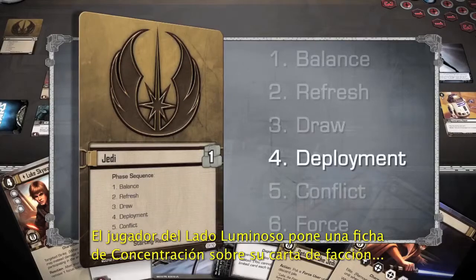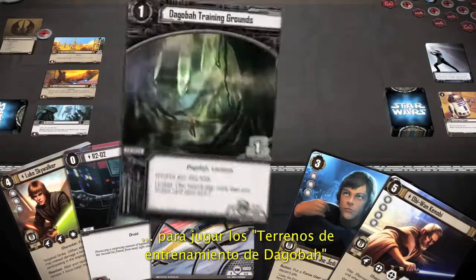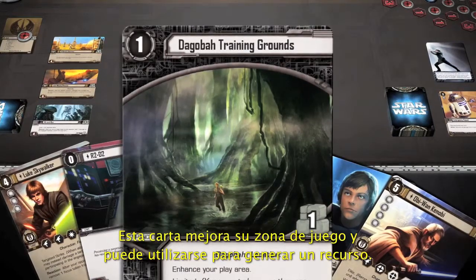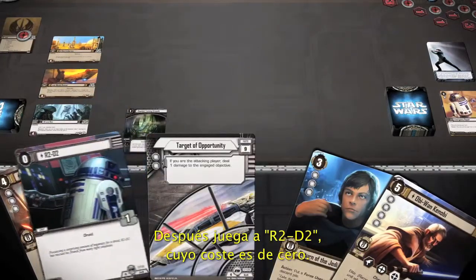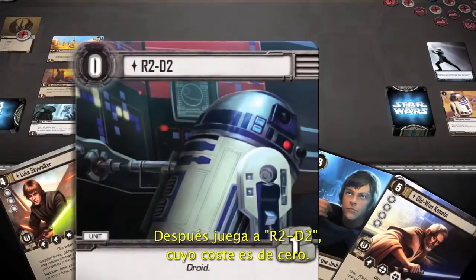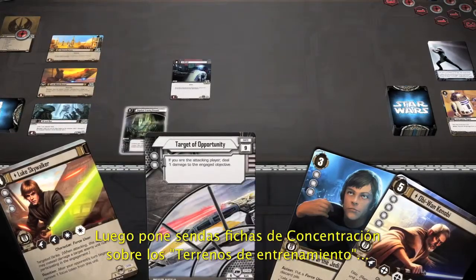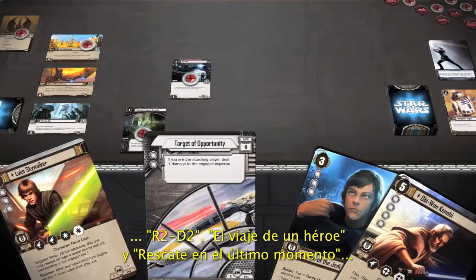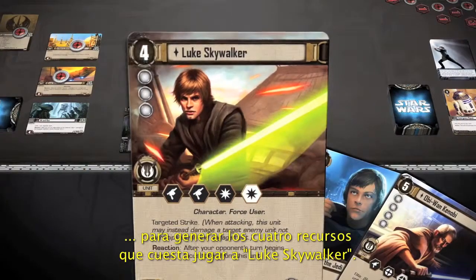The Light Side player places one Focus token on his Affiliation card to play the Dagobah Training Grounds. This card enhances his play area and can be used to generate one resource. Next, he plays R2-D2, which has a cost of zero. He then places one Focus token each on the Dagobah Training Grounds, R2-D2, A Hero's Journey, and Last-Minute Rescue, to generate four resources and play Luke Skywalker.